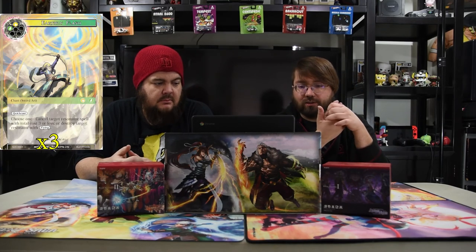Earthly Flash is a green and white quick cast sword art. Choose one: cancel a target resonator spell with total cost three or less, or destroy a target resonator with flying. That's exactly what you need. Starlit Canopy is two white for an addition. On entry, remove a target non-magic-stone non-J-ruler entity your opponent controls from the game. And if it gets a counter on it, you draw a card — so with Flute you're just putting a counter on it, removing something permanently, and drawing a card. It's nice.